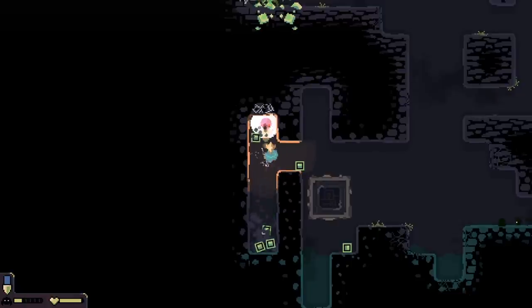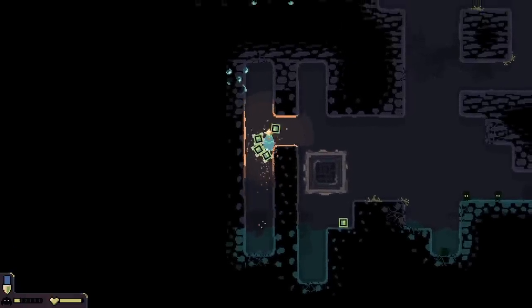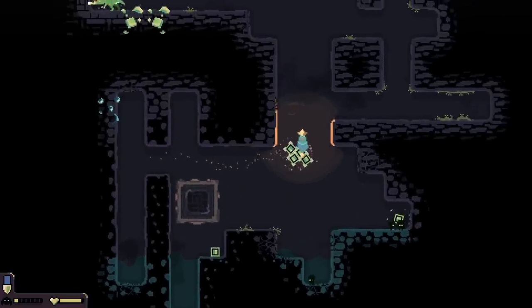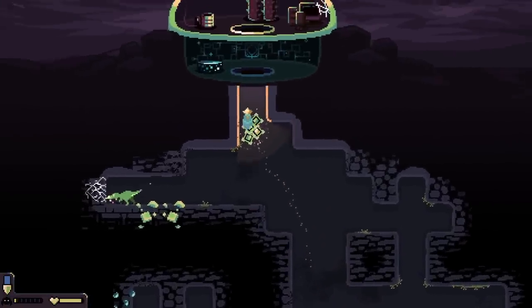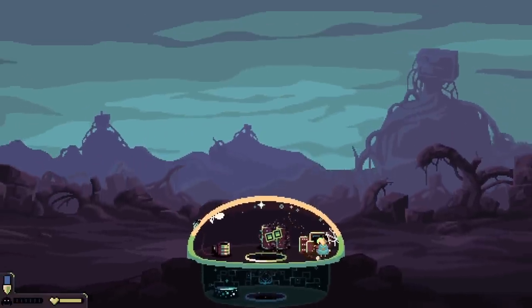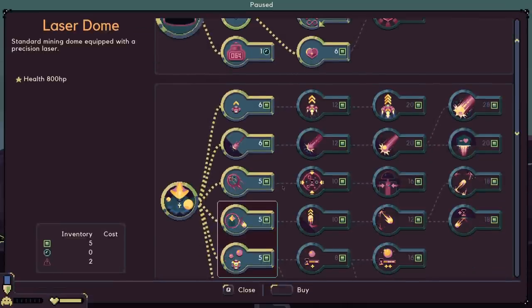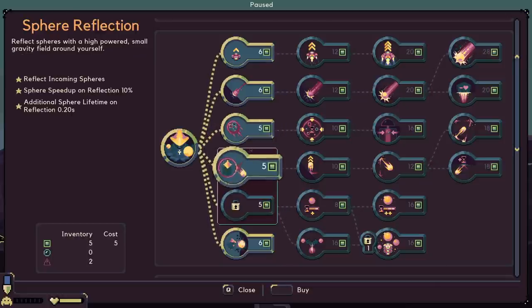And if you ever get bored with the starter character known as the Engineer, you can play with the Assessor once you unlock them, which was just released back in November — a relatively recent addition to the game. The Assessor actually uses a sort of gravity orb to both mine and gather resources, which allows them to mine in a unique way very quickly with their gravity spheres. And once you start getting good with the character, you can even start throwing resources around using your gravity field, which will let you throw them all the way through the mines if you're skilled at it, which can change up the gameplay loop quite a bit.